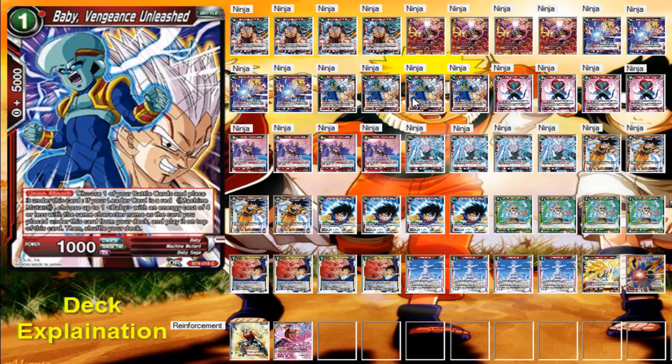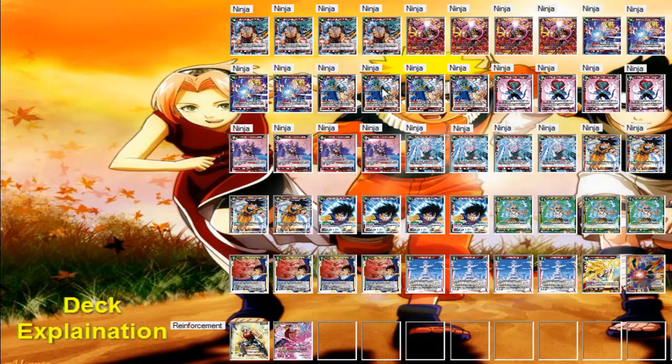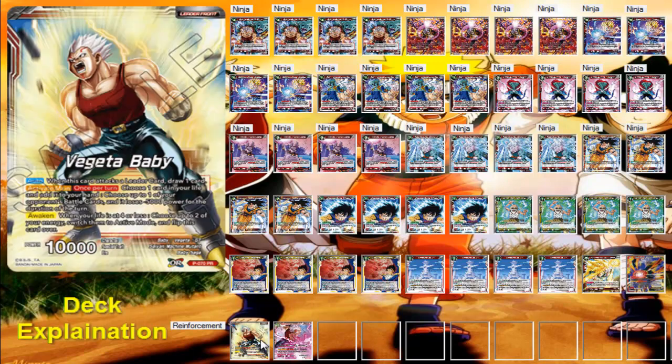It's always good to use Baby Vengeance Unleashed on another Baby Vengeance Unleashed and then bring out Saiyan Strength Baby, and then use that to bring out another one. There's very little restriction on how you can use and abuse this one-drop. And that's the end of the video.